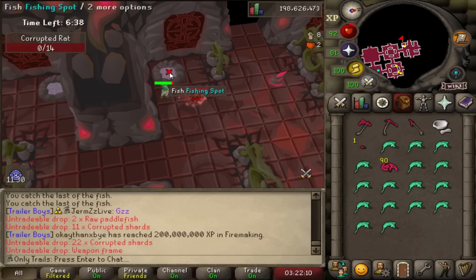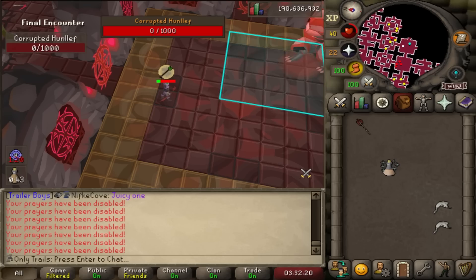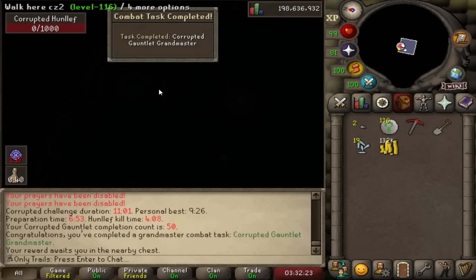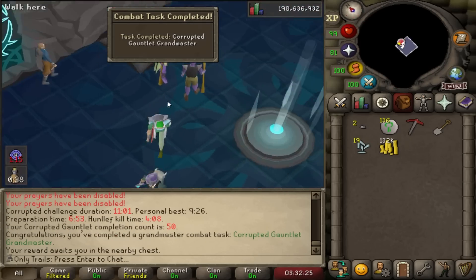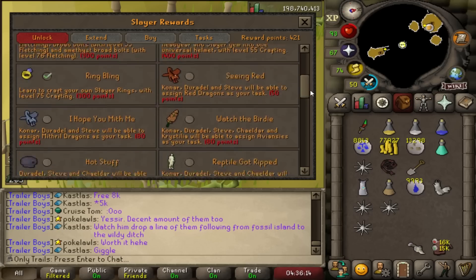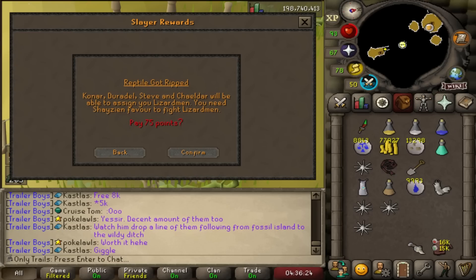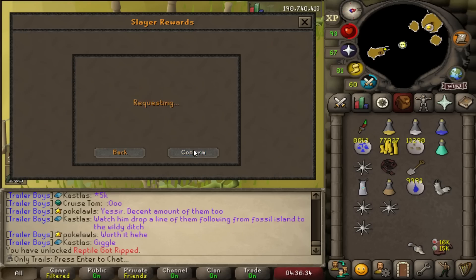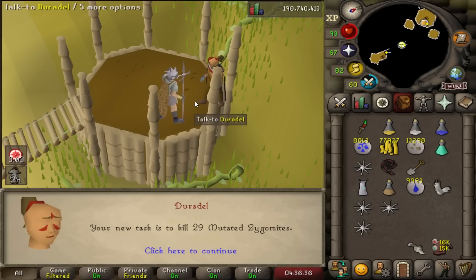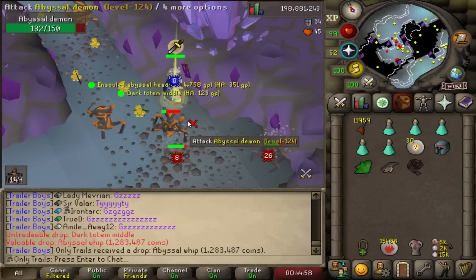OTB just got 200 mil firemaking without a pet — that is rough. Most scuffed kill I've done in ages, but there is the 50th Corrupted Gauntlet KC, which completes a grandmaster combat task. I was also going to check if I got Lizardmen unlocked — I don't, but I do have Basilisks unlocked. Not really feeling Basilisks right now — if this skip can get me straight into Mutated Zygomites I'll do those. Another abyssal whip — the fifth of this video. That's nice.